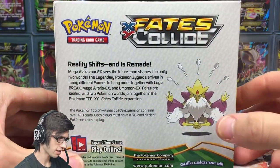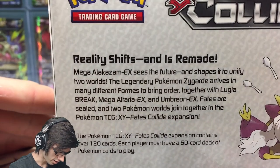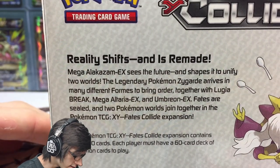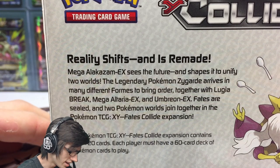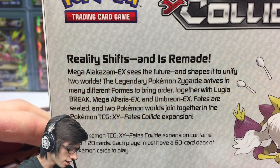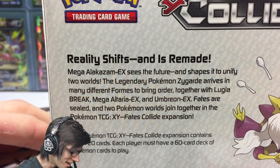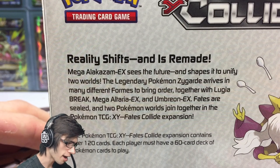We got Lugia Break and Mega Alakazam chilling on the back. It says: 'Reality shifts and is remade — Mega Alakazam EX sees the future and shapes it.' And: 'Unify two worlds.' The legendary Pokemon Zygarde arrives in many different forms and brings order together with Lugia Break, Mega Altaria EX, and Umbreon EX. Hoping for some Umbreons — fates are sealed and two Pokemon worlds join together in the XY Fates Collide expansion.